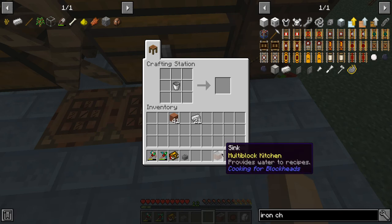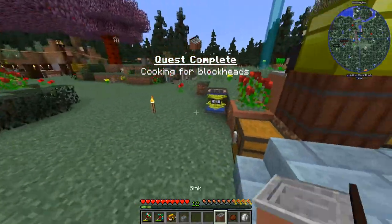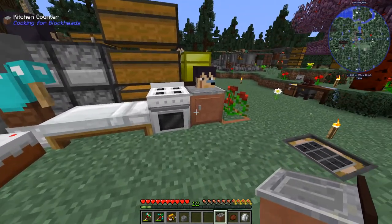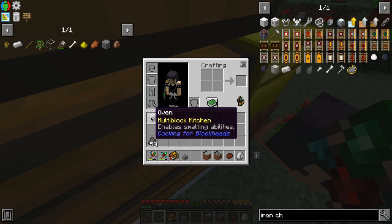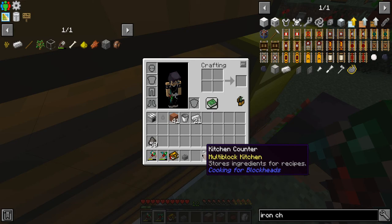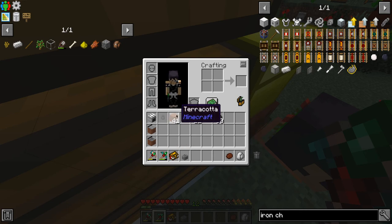Provides water to recipes — so now we don't need to provide a water bucket to things. The oven enables smelting abilities. I think I tried doing that but maybe I didn't try cooking actual food in there. Stores ingredients for recipes — that's kind of like a chest almost.